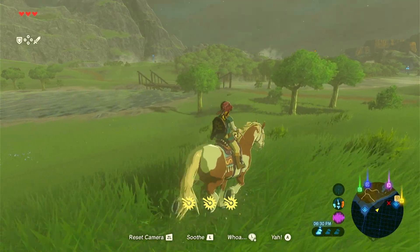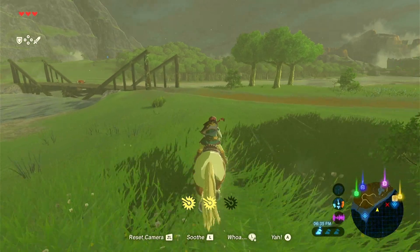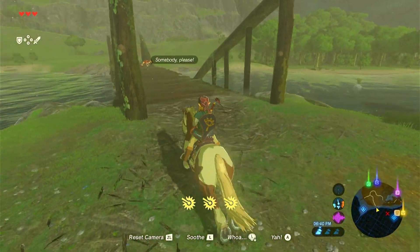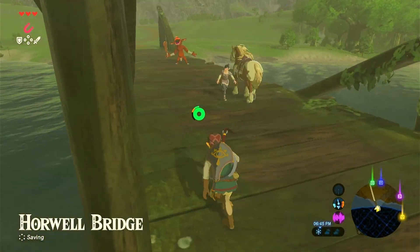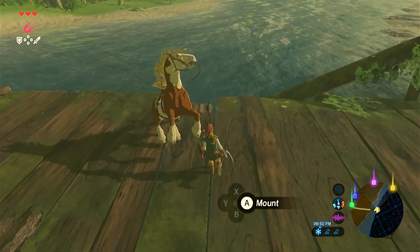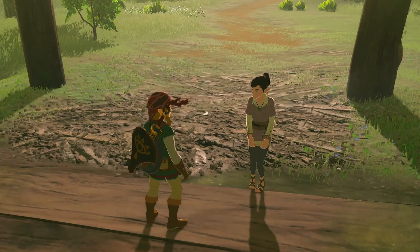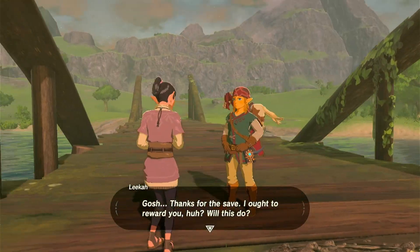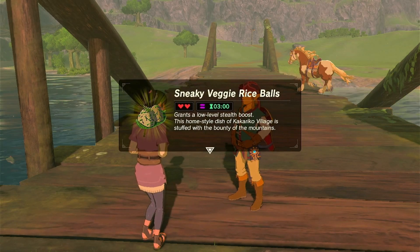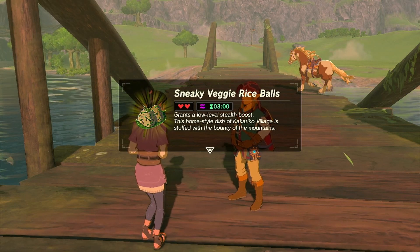Not that bridge. What bridge is this? Oh, my God. A person. Horwell Bridge. Oh, my God. Calm down. Phew. Gosh, thanks for the save. I ought to reward you. Will this do? I think my horse is about to fall off the bridge. Sneaky veggie rice balls — grants a low-level stealth boost. This home-style dish of Kakariko Village is stuffed with bounty of the mountains.